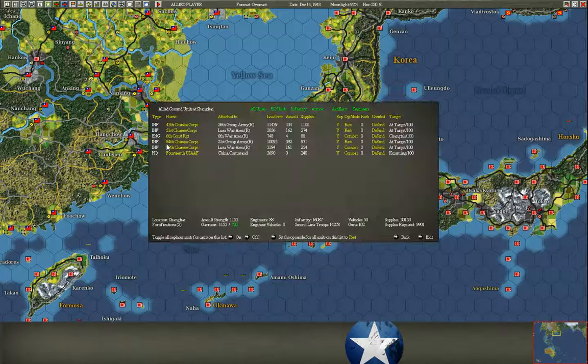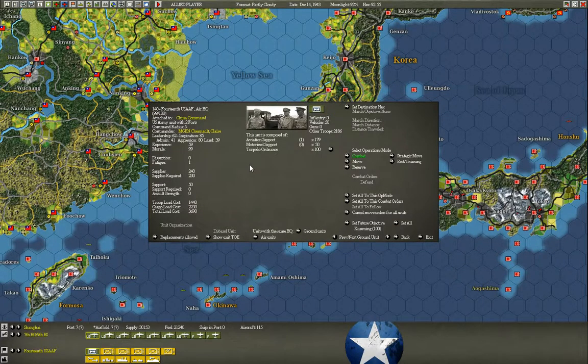Next, let's talk about headquarters units. As mentioned earlier, they make it easier to upgrade air groups by reducing the required airbase size. They also provide a large amount of aviation support and can effectively increase airfield capacity. The rule of thumb is that airbase size equals the number of air groups it can support — so a level four airbase supports four groups. With a headquarters unit, you add the command radius: a level four base with a command radius of five can now support nine air groups total. Very useful.